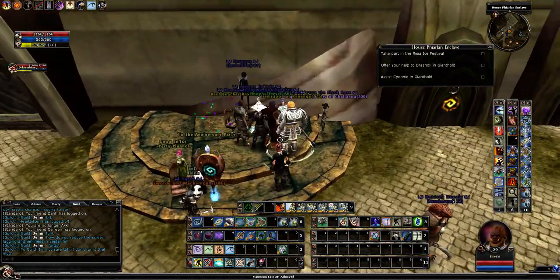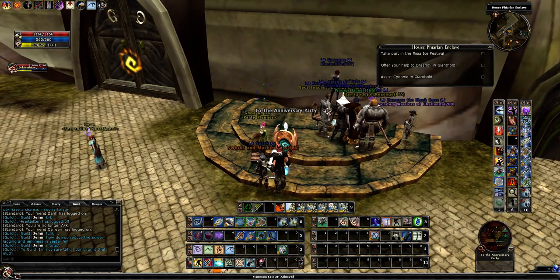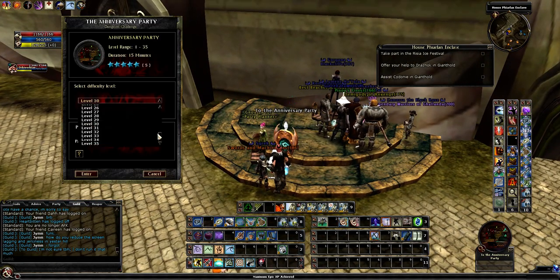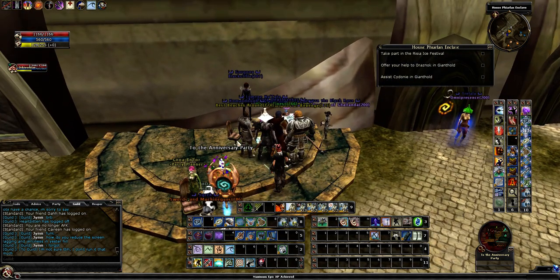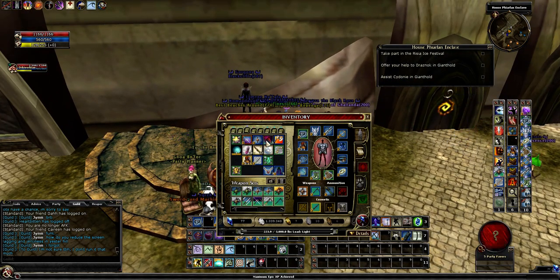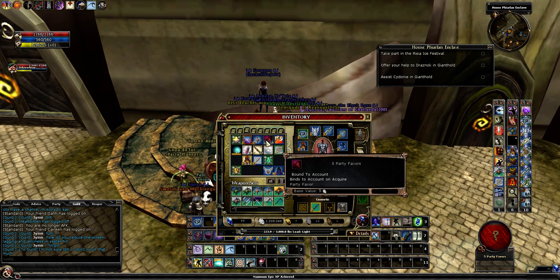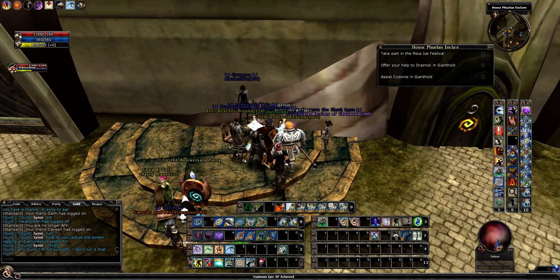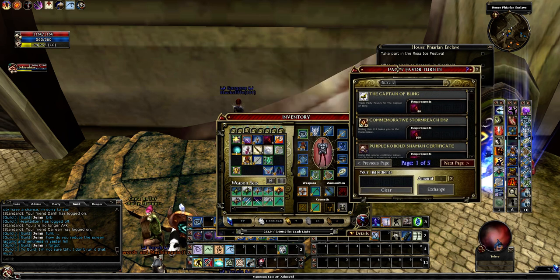Then we'll run through the event quest, which is available anywhere from level 35 down to level 1. I did it once earlier at level 30 - I'm currently level 30 - and I got 5 party tokens. I didn't realize it went up to 35, so I'll run it at 35 and see how much we get, then give my opinion on price-per-effectiveness of all these items.